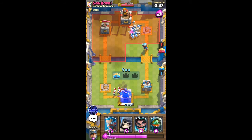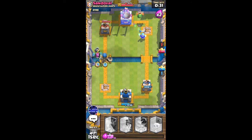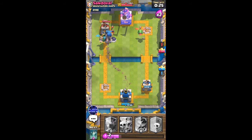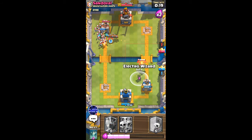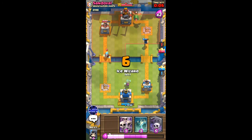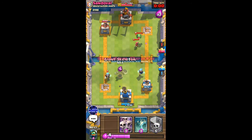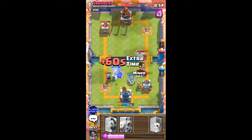I managed to defend well and he lost his tower as well, so we're pretty even. I'm gonna go on the opposite lane with giant skeleton and inferno dragon. He's got skeleton army — I think he used it to defend against the graveyard. The inferno dragon is locked on — I hope it doesn't lock onto the skeletons but onto the tower instead. I'll defend against this baby dragon using my electro wizard. The tower took some damage from the miner and the giant bomb. I'll go with an ice wizard here.